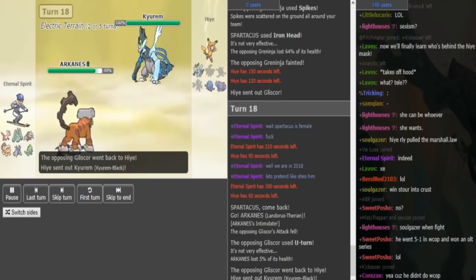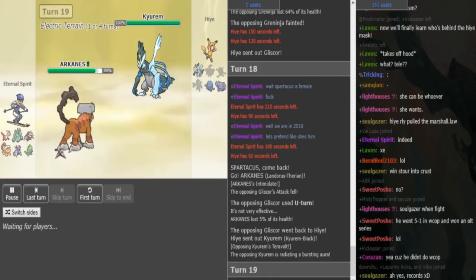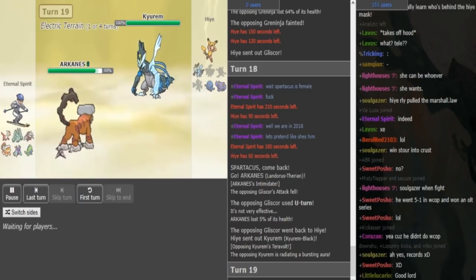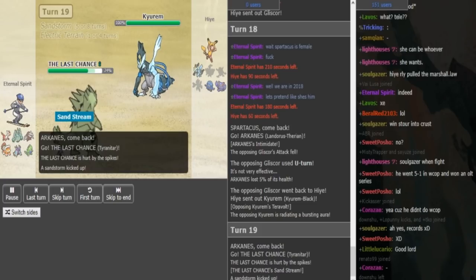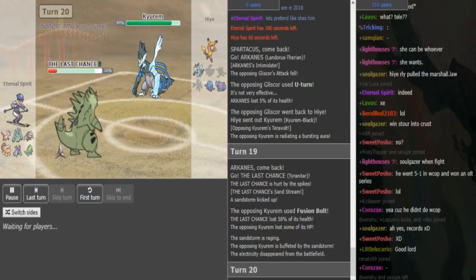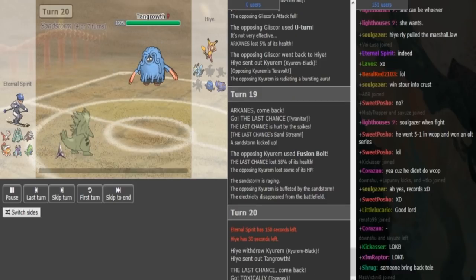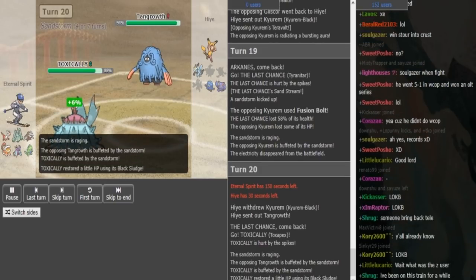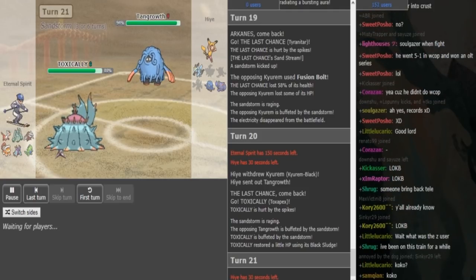Kyurem comes out. Eternal Spirit can do a few plays — he can sac Lando's, but I assume that's not what he wants. I think he's just gonna go Tyranitar to get Sand up. The Electric Terrain only lasts for one more turn, so if he really wants to he can sac something and then go to Toxapex after when Electric Terrain ends and get up T-spikes. Outside of Terrain, Toxapex should be able to live a hit. That Fusion Bolt does a lot in Electric Terrain, and it is Life Orb Kyurem — which was quite obvious since Kommo-o was most likely the Z-move user. He goes hard on Toxapex — so he wanted to keep Tyranitar as a sac forwarder. Hyde goes into his Tangrowth and now Eternal Spirit can just get up the T-spike.